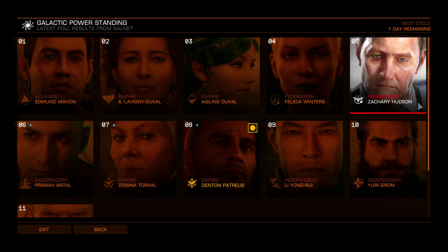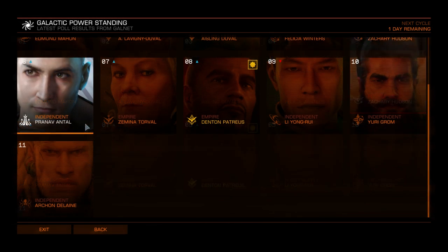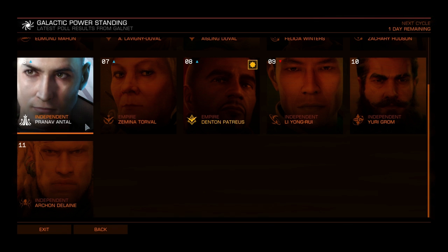Next is Zachary Hudson, and what you get from him is the Pacifier Frag Cannon. The Pacifier Frag Cannon is a class three large frag cannon that has a tighter cone and longer range but does less damage per shot. Overall you're going to do a fair amount of damage since you'll be able to hit more shots, but bear in mind it is fixed.